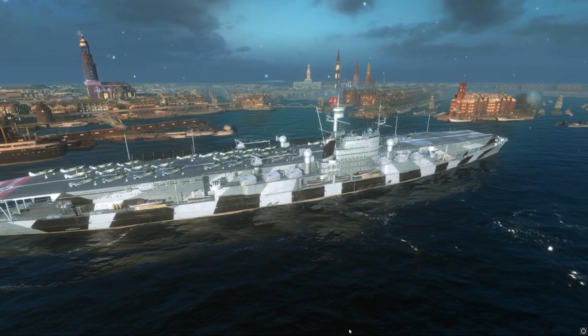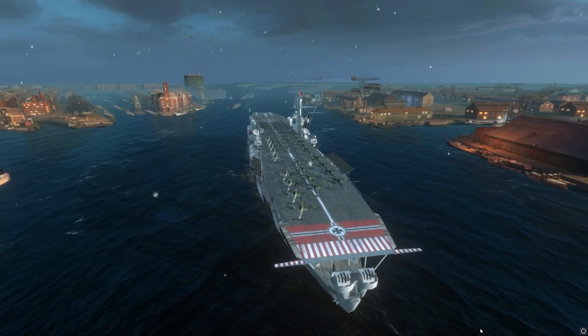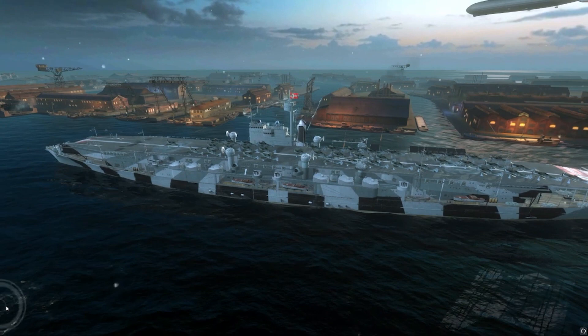I'm not afraid to get in there with the DDs, I'm not afraid to push with the team, and I think that's the way this thing should be played. You have some awesome secondaries, you get AP bombers, and you have some pretty good torpedoes. Your fighters are kind of lacking, but this is one of the only carriers that actually gets consumables. You get DFA 2, secondary overload 2 with 2 uses, and you get sonar which is quite usable against all these DDs that want to rush you down.